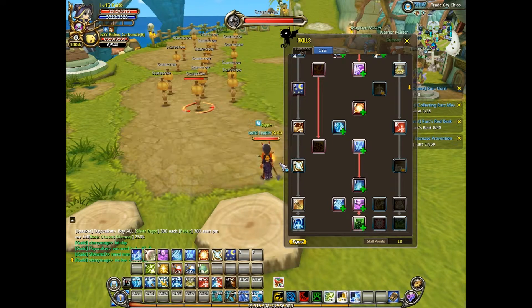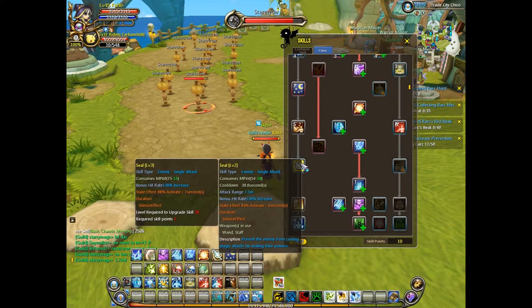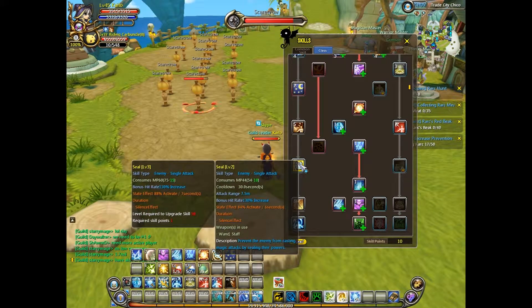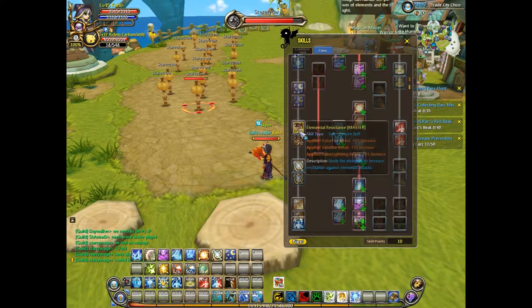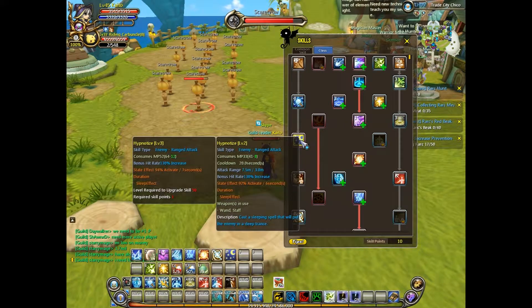Think about Seal and Hypnotize — those are both very, very good in PvP. Seal, especially when fighting other sorcerers, is very useful. Elemental Resist is also very useful when fighting other sorcerers, and some monsters have elemental abilities so it also helps. Hypnotize — you pretty much knock anyone to sleep, lights out, they can't do anything. It's another form of crowd control.